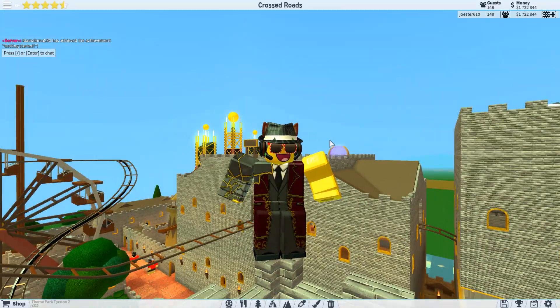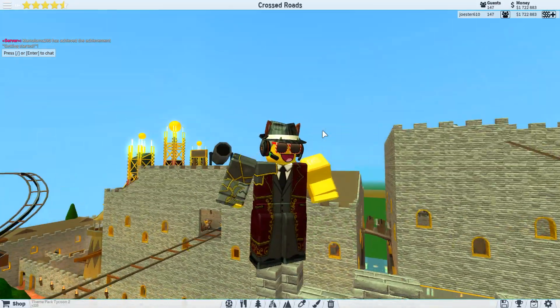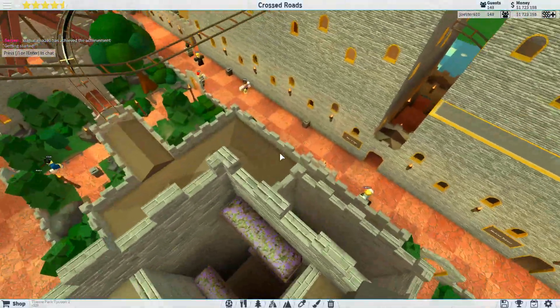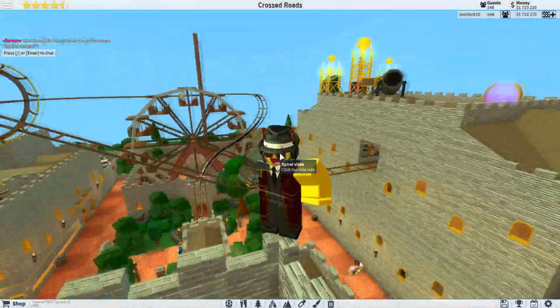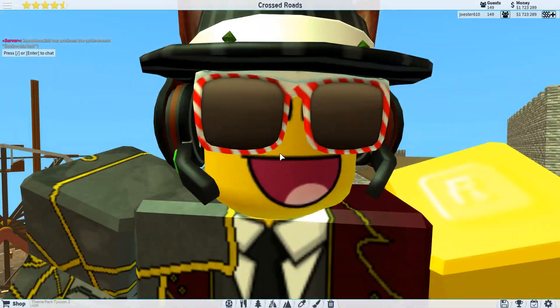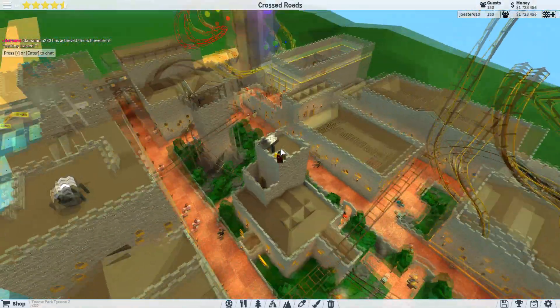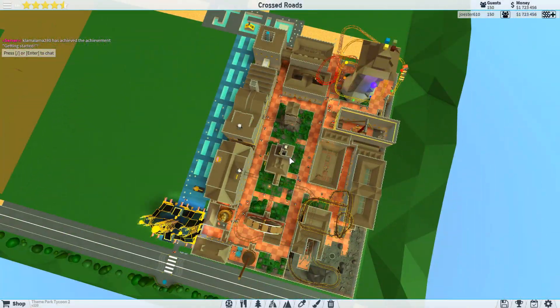Hello and welcome back to J610. We are doing our Theme Park Tycoon 2 episode 63. I'm probably not going to comment on what episode it is every time because most likely I'll forget. This is going to be an exciting episode because you're finally not going to have to look at this.